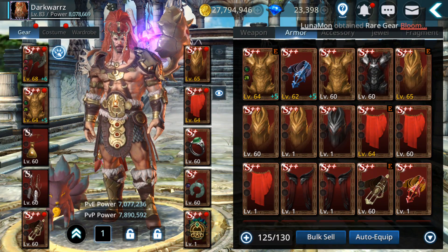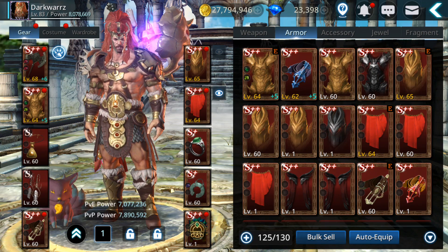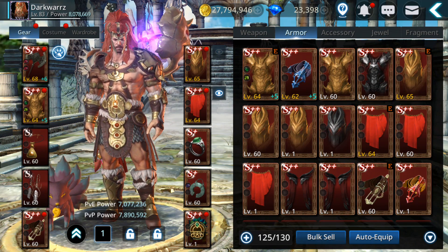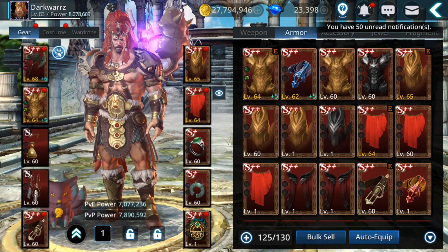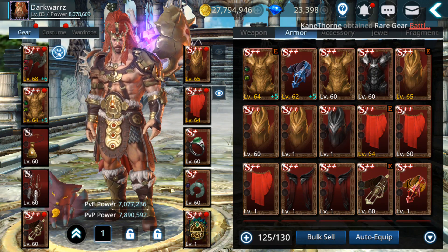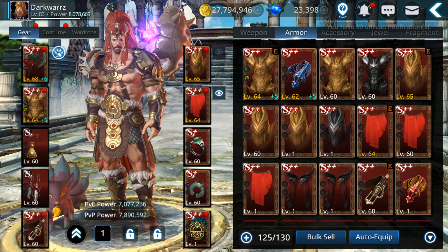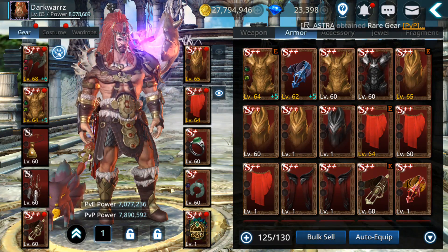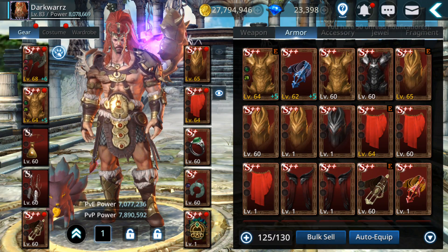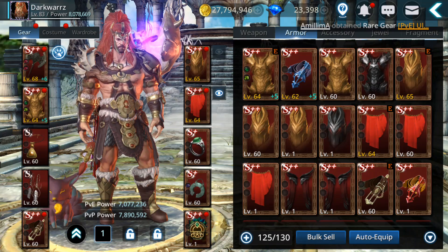Welcome back to a new Darkness Rises video. Today I'm gonna test the S++ fusion for the new legendary gear to see what the rate is, and also test the new lucky gems bag to see how that works. I suggest you don't rush with these fusions - you might burn lots of gold, polishes, and S++ gear. Have some patience and try different days.